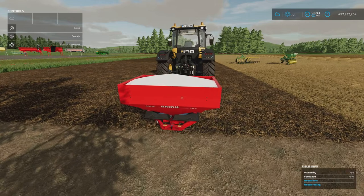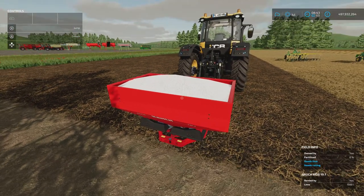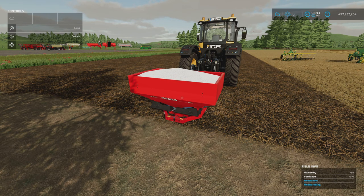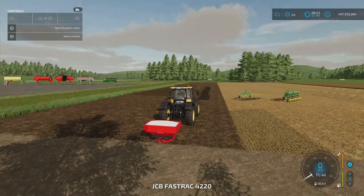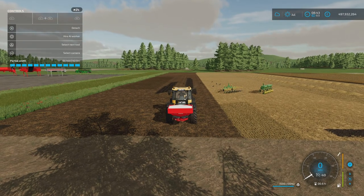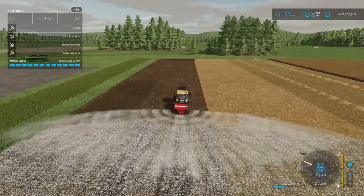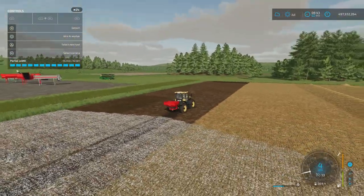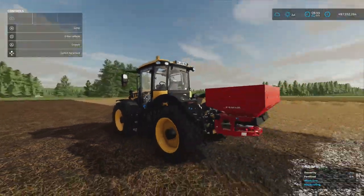Moving on, we have the Roush MDS 19.1 - a fertiliser or lime spreader. It's 3.14 megabytes download, four slots on console, by Shardy. When you go to buy it it says 18 metres working width, but in the top left it shows 42 metres. Let's turn it on - that's definitely 42 metres. You are going to get through your lime at a colossal rate at 42 metres, but you can adjust it down with L1 and R3, bringing it all the way down in increments to 15 metres if you want.